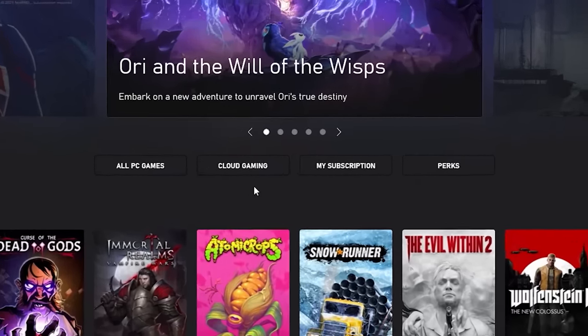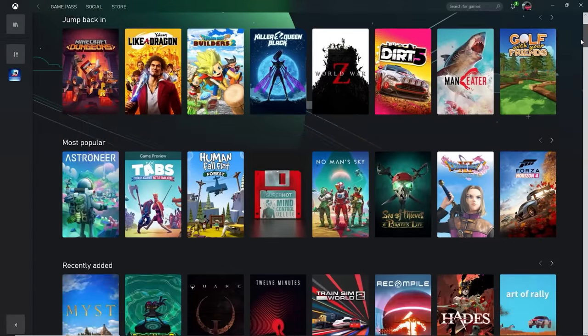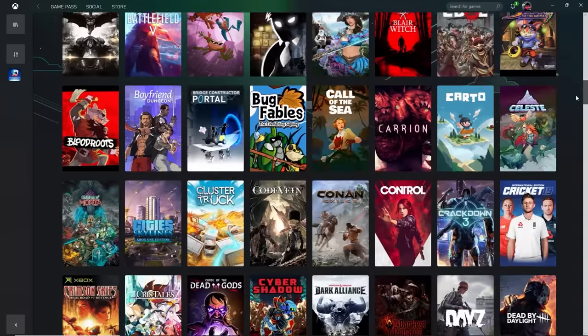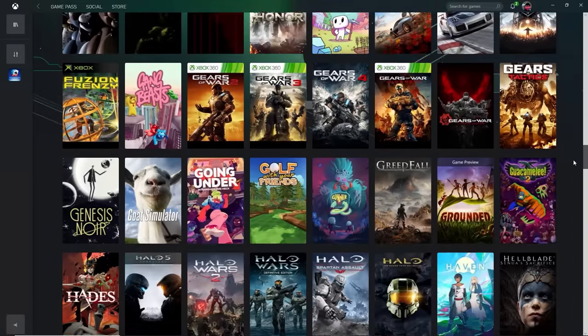Once you're set, just log into the Xbox app on Windows with your Xbox Game Pass Ultimate account and play some games. For those who are already gaming on PC through the Xbox app on Windows 10, or on an Insider build of Windows 11, this experience should feel pretty familiar. From here, you can browse well over 100 games currently available with Cloud Gaming Beta. Once you find a game you want to jump into, just select it and click play. I'm going to jump into one of my personal favorites, Grounded, and show you how it works.